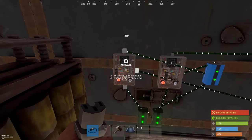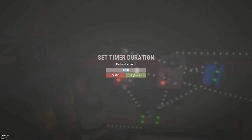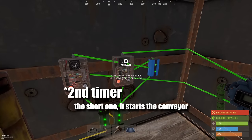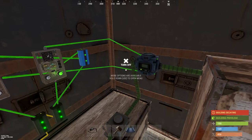Set the timers to 4 hours and 20 seconds. Configure the conveyor to your upkeep, and flip the first timer. It will run indefinitely as long as it's able to pass HQM to the TC every 4 hours.